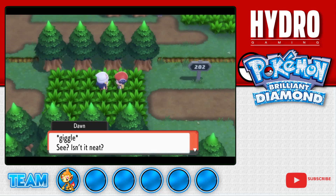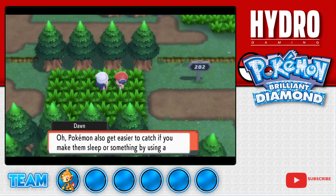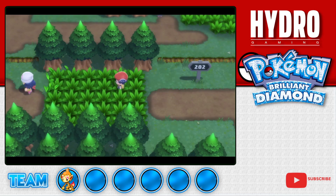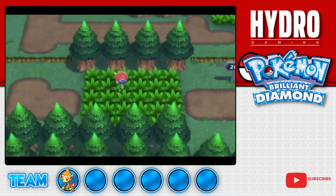Isn't it neat? It was pretty neat. We don't need to lower its HP anymore - that would have been way too long. Oh, I knew it - we didn't need to buy Pokeballs after all. Oh well. Alright, let's get a move on - we're heading for Jubilife City so we can bring Barry his parcel.